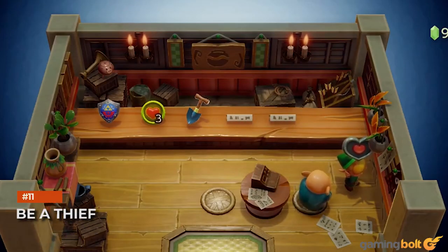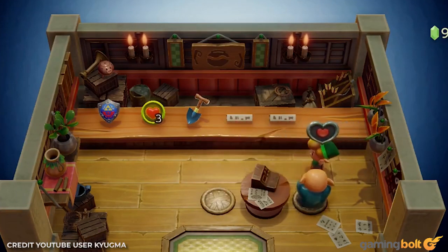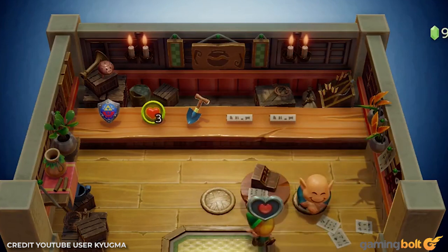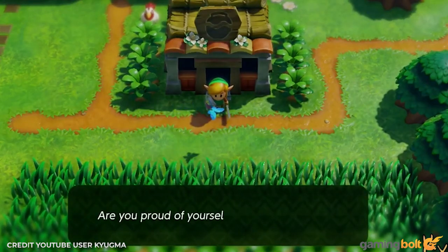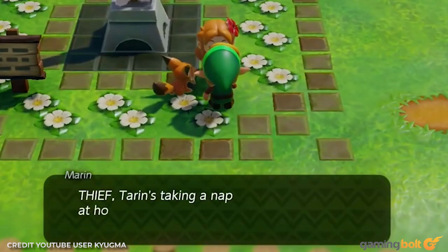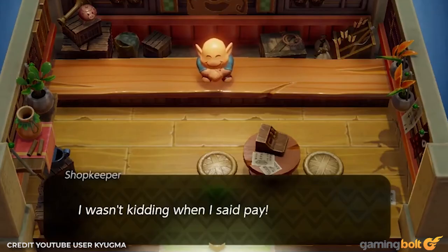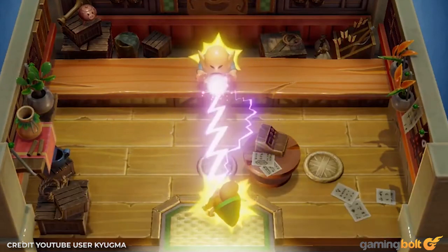Be a Thief. Here's the thing about the shop: as useful as the stuff it stocks is, some of it is pretty expensive. The shovel costs 200 rupees, while the bow costs a whopping 900 rupees. If you're looking for an easy way out rather than spending the money, you can steal whatever you want. Pick up the item you want, stand in the corner of the shop, and then make a run for it — timing it so the shopkeeper doesn't see you. Stealing anything means every character will call you Thief for the rest of the game, but being called Thief is cheaper than spending 900 rupees on a bow. You could also just name yourself Thief when you start the game to really show the game who's boss.